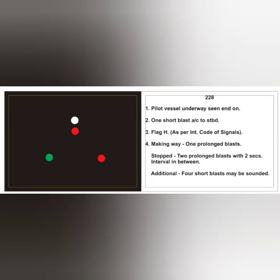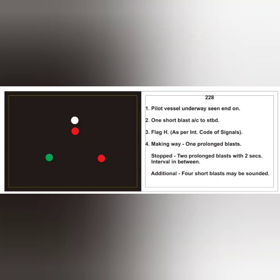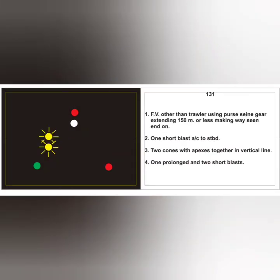The next card shows white over red, indicating a pilot vessel underway, seen end on. For pilot vessels, there is no indication of length — masthead lights are never switched on while the vessel is on pilotage duty. To the examiner: pilot vessel, underway, seen end on. Action: one short blast, alter course to starboard. Day signal: Flag Hotel, indicating pilot on board. RV sound signal: one prolonged blast when making way, two prolonged blasts with two-second interval when stopped — as for a normal power driven vessel — plus four short blasts, which in Morse code is H, again indicating pilot on board.